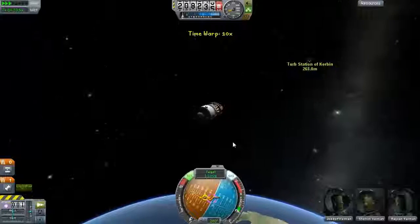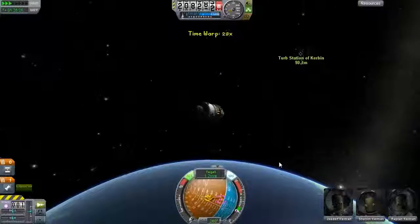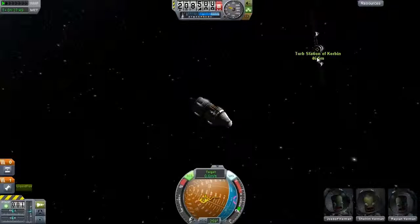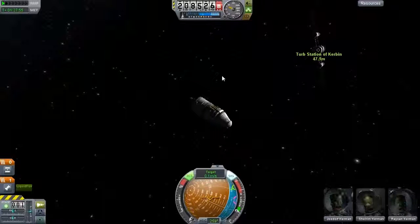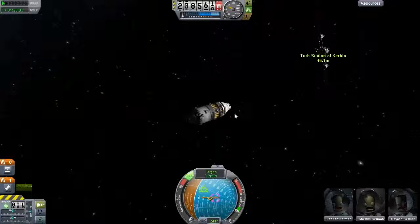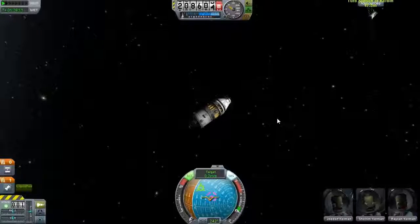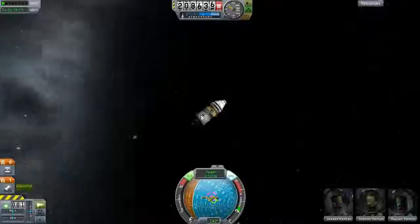Now I can disable my RCS again and face the station once more, then do docking. I just want to move at one meter per second — not anything faster, because I can use time acceleration. Right, this is why you want to use time acceleration instead. I'm still time accelerating — not good. Alright, slow down. I'm 48 meters away from this thing. I'm going to set the clamp as a target because I'm in perfect position for it.